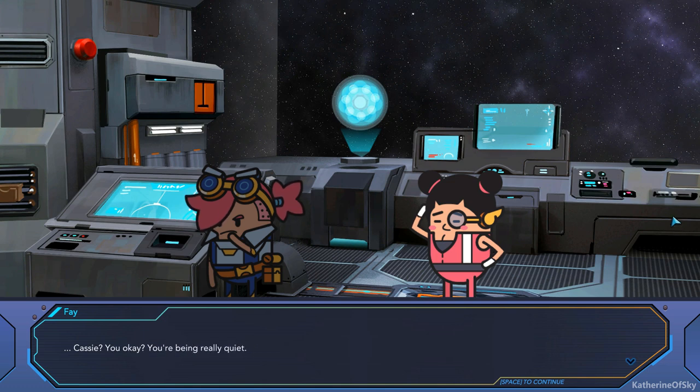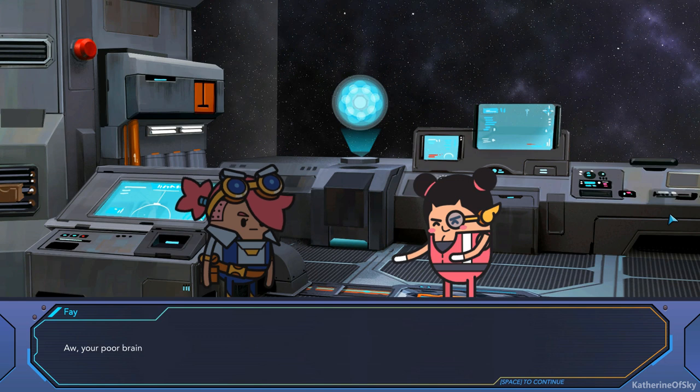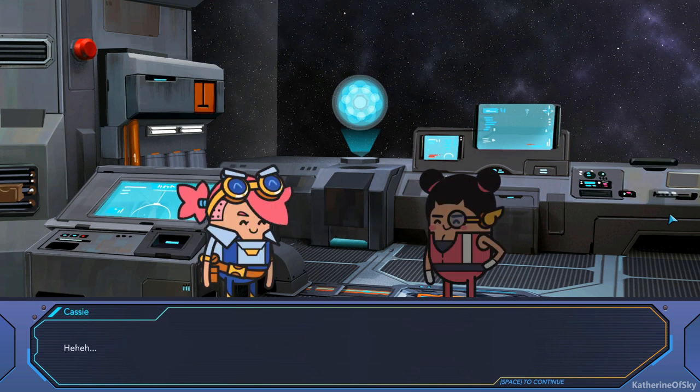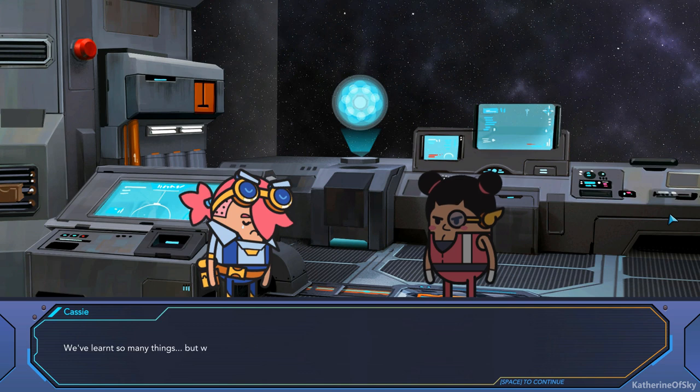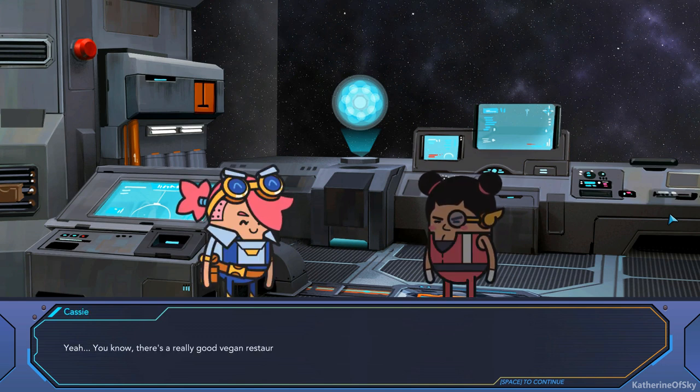Cassie, you okay? You're being really quiet. "I'm fine, I'm just thinking." Oh, your poor brain — don't you hurt yourself! "Hey." Yeah, we've been through a lot, haven't we? We've met so many new edibles as well. We've learned so many things, but we're still no closer to saving Gigi. "We'll find him Cassie. We'll get Gigi's location out of these punks and rescue him." Yeah. You know, there's really a good vegan restaurant around here.